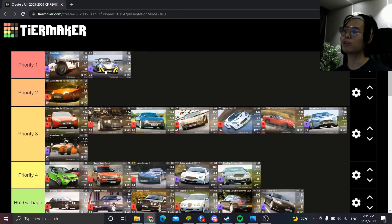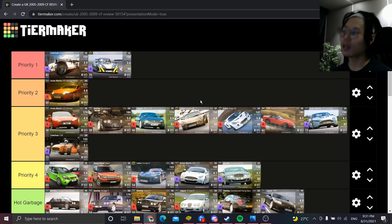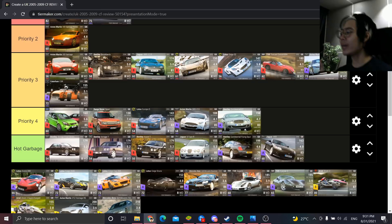The Jaguar XKR epic is Hot Garbage. The Lotus 211 Supercharge, however, joins the R500 in Priority 1 — it handles incredibly well, is very lightweight, and the 0-60 is still strong, although it is a huge difference from the Caterham Superlight. It just goes to show how fantastic the Superlight R500 is.